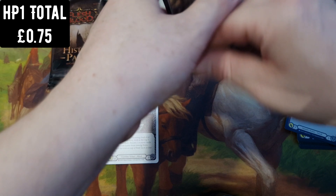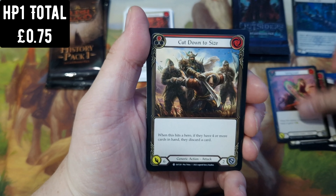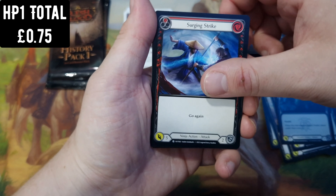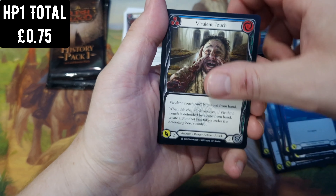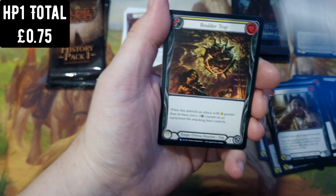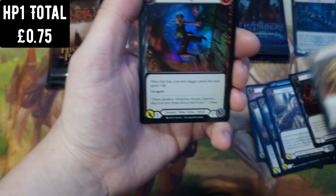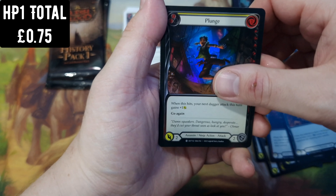We'll have Dusk Till Dawn on the channel for sure. I have been selling some on my website and I've all sold out now. So then strike — I've got an alpha pink foil of that, very nice. One of the traps, we've got Boulder Trap as a rare.